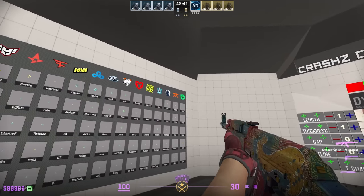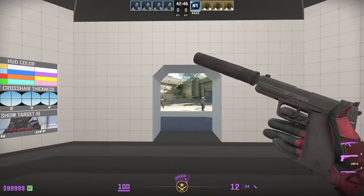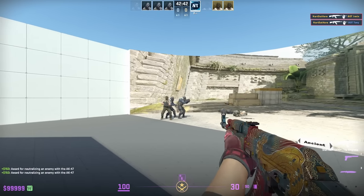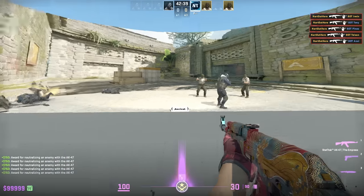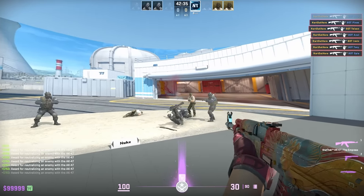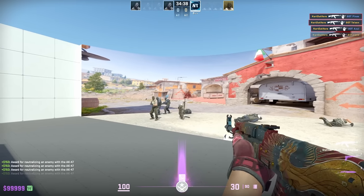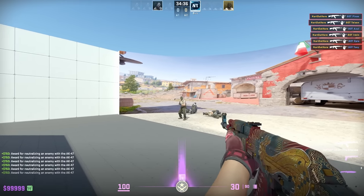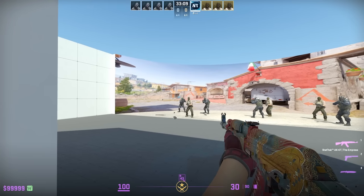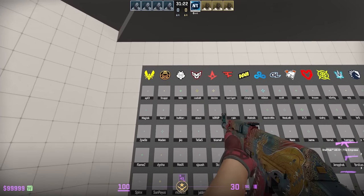The first pro crosshair belongs to ZywOo, one of the best players in the game. His role is AWPer, but despite that he is still one of the best riflers in the scene. If you go out the door you can test your crosshair on bots on certain maps to get a better feel for it. You're going to see that most pros prefer smaller crosshairs because they're easier to get headshots with and give more precise shots.